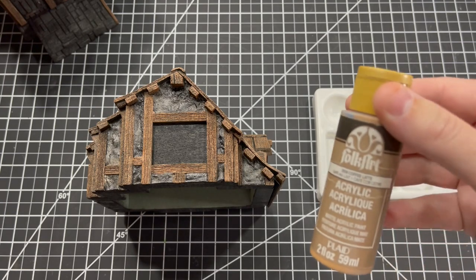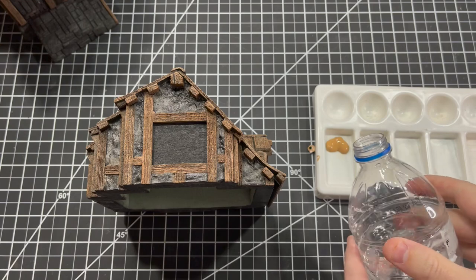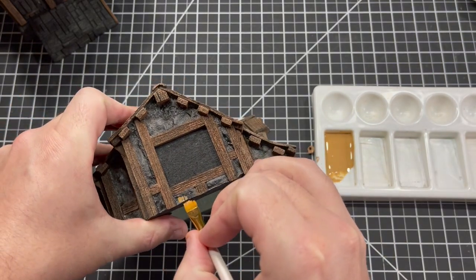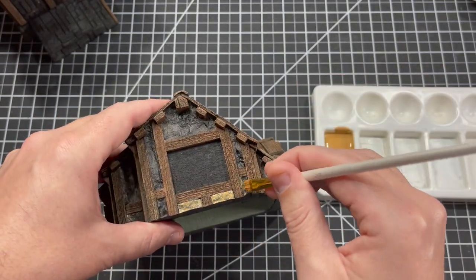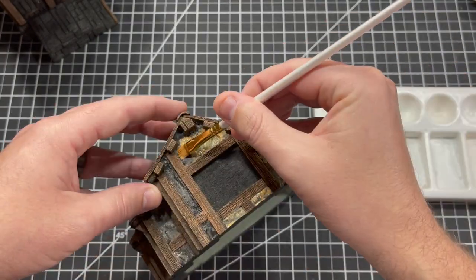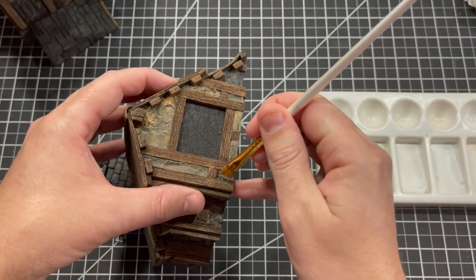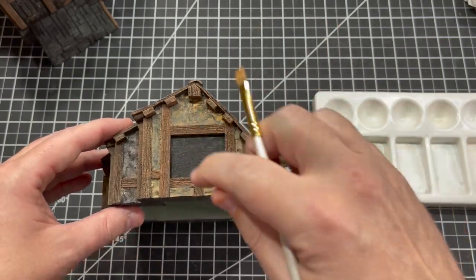To start, take the Coffee Latte, put it onto your palette, and do a 50/50 split with water. With our darkest color we're going to go in and start to paint the stucco. Finish up this last bit and then knock out the rest of the piece to get it all coated.